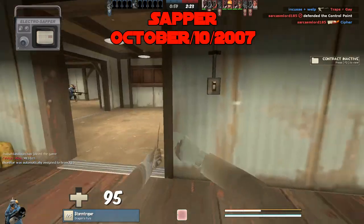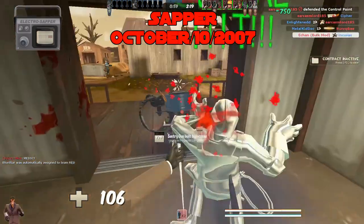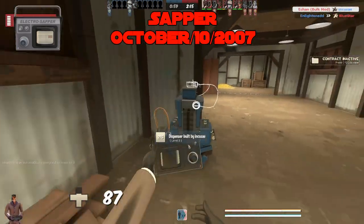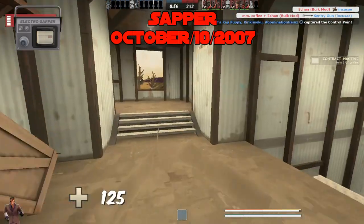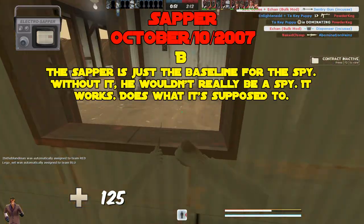The Sapper, added October 10th, 2007 — Spy's default sapper. The Sapper is just a baseline for Spy; without it he wouldn't really be Spy. It works, does what it's supposed to, though unless the sentry's dead it's not all that effective — other than maybe shutting down a building for a second, which could help your team move in on it. B tier.